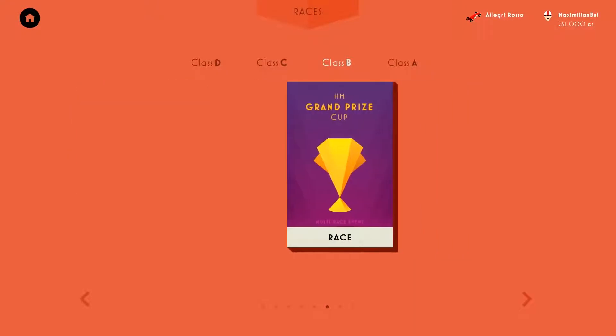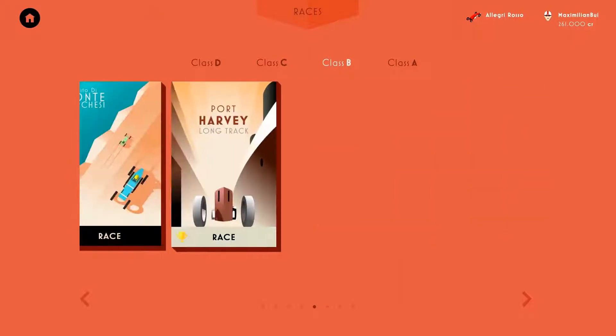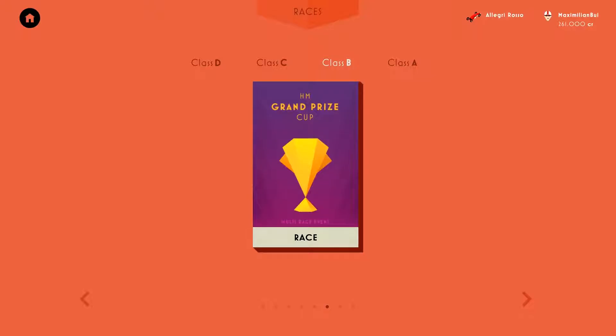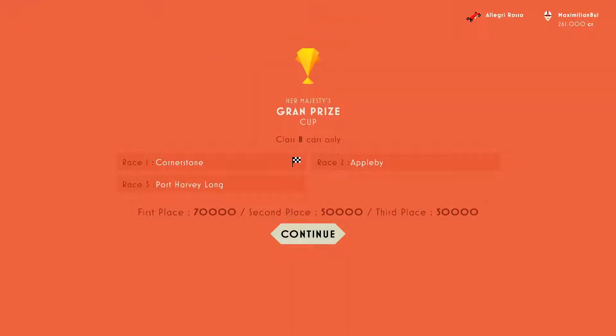Getting those silvers in the Class B, so we'll have to come back to that in a later video. It is time for the championship, the HM Grand Prize Cup. So, 7,000 credits for the winner. Let's see what we got.